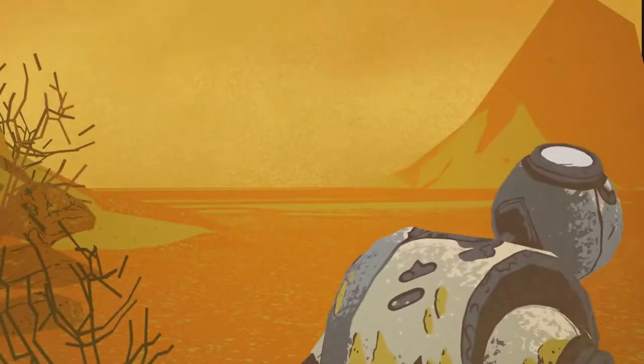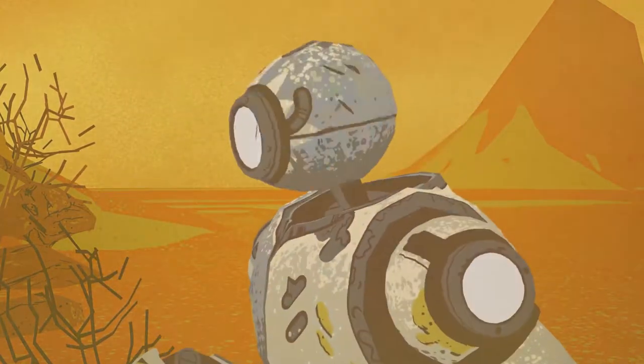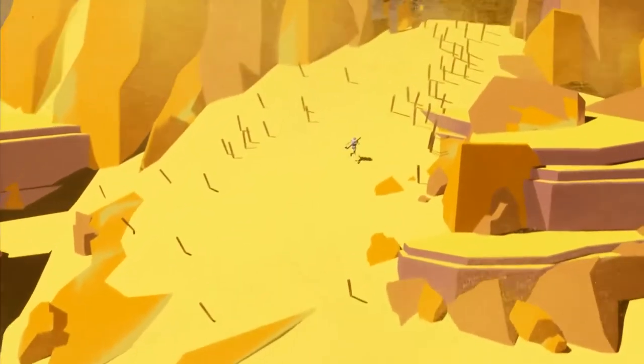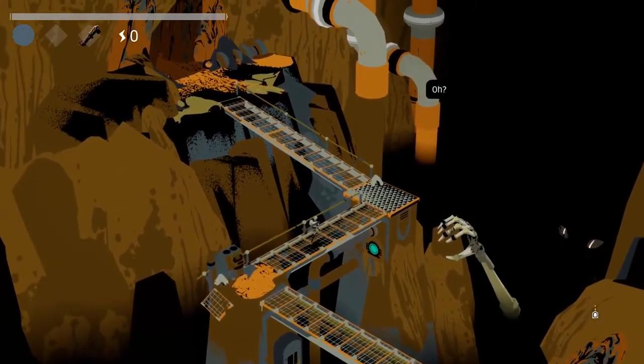In Creature in the Well, you play as Bot C, the last remaining engineer of the robot collective. Your goal is to save the town of Mirage from an unrelenting sandstorm by repowering an ancient weather machine that has been dormant for centuries, thanks to an ominous creature.